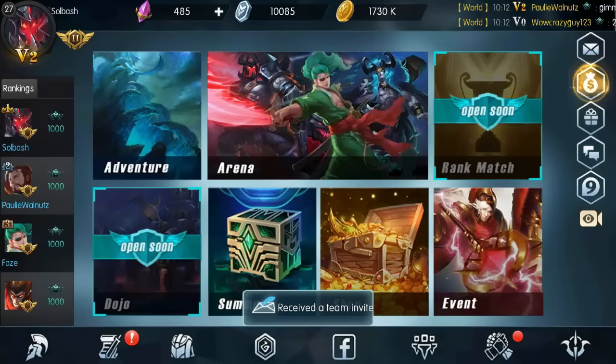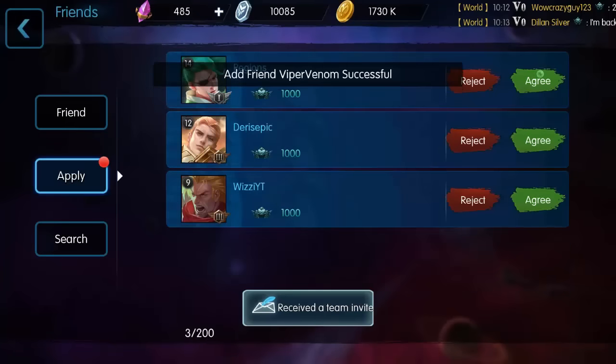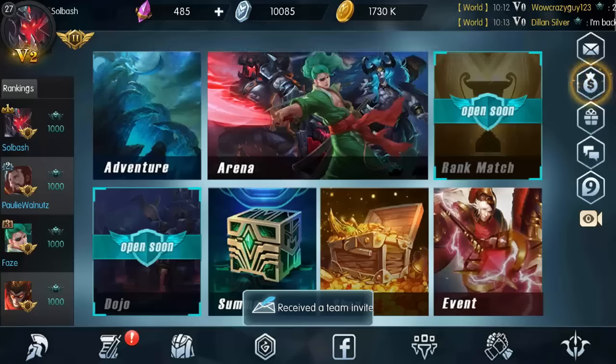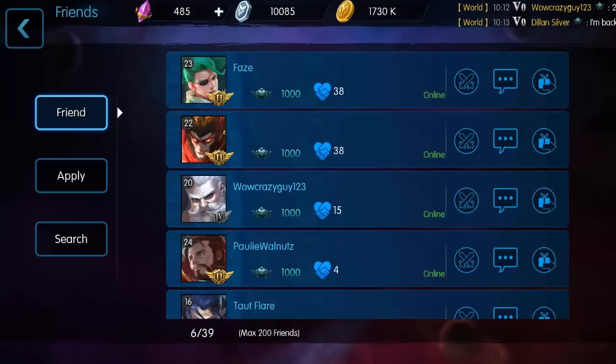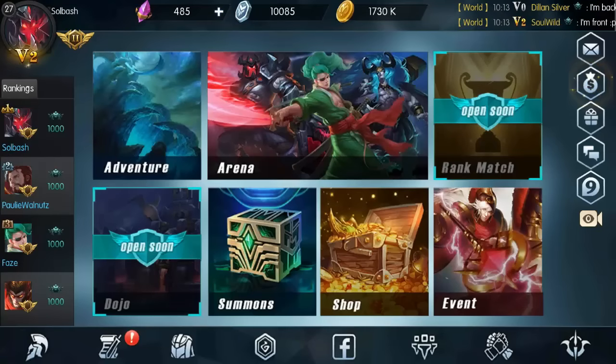Let me check the friends list — we've got a few that applied. The game is live so people are starting to add me left and right. You can have up to 200 friends, so make sure you get as many as you can because your friends can send you arena tokens. You can get five, and if you go to your friends list and hit that button it sends tokens to them — pretty cool.